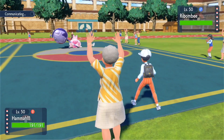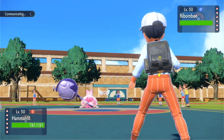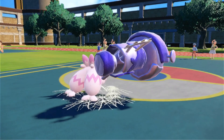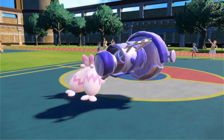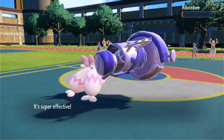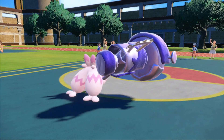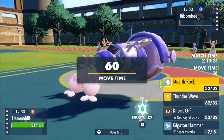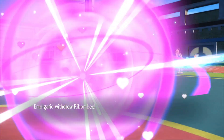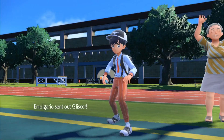They don't have any hazard removing — I think that's the big downfall of the team. There's no hazard remover, so if we get stuck with hazards on our side that kind of bites us in the butt. There's the Hammer breaking the sash. Now let's get a rock up — if you switch out you can't bring back Rebombie. Now we're forcing you to use your spinner or fogger. Now comes Gliscor.